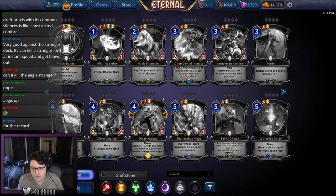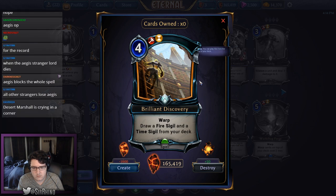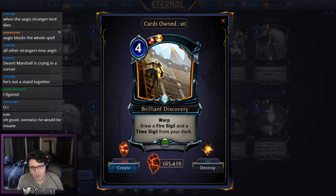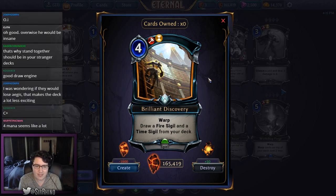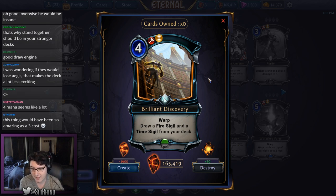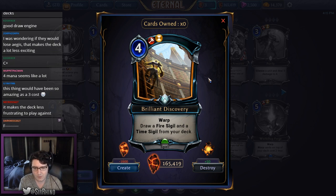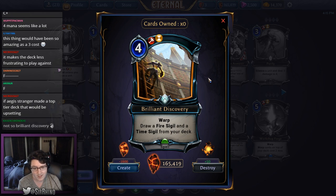Brilliant Discovery is a four-cost fire-time card with warp that draws a fire sigil and a time sigil from your deck. For four cost to draw literally just power is rough in limited. If I'm taking my turn four off to not impact the board, I'm hoping to draw something that's not power. Even if a Praxis deck is power-hungry, I think you just want to play more power in your deck. I'm giving this a D-minus; it has warp so maybe D-plus, but I don't want to play it in draft.